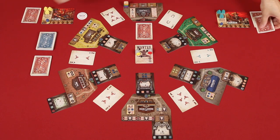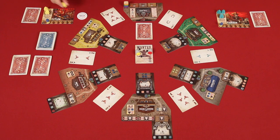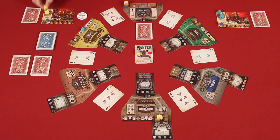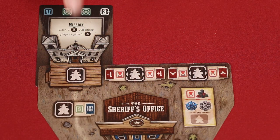Next is the posse placement phase. Here, players in clockwise order, starting with the dealer, put one of their standing upright posse members onto a placement spot. You'll continue doing this, going around the table as many times as is necessary, until all posse members except those lying down have been used. Placement spots look like this.